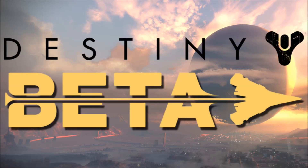Destiny's beta is even bigger and better than the alpha, featuring four story chapters, four competitive multiplayer maps, a cooperative strike, and a huge world to explore with your own unique guardian. Bungie has stated in the past that the beta is being treated like a full product launch, and that gamers could look forward to a large helping of what Destiny's universe has to offer. These new details confirm exactly that.